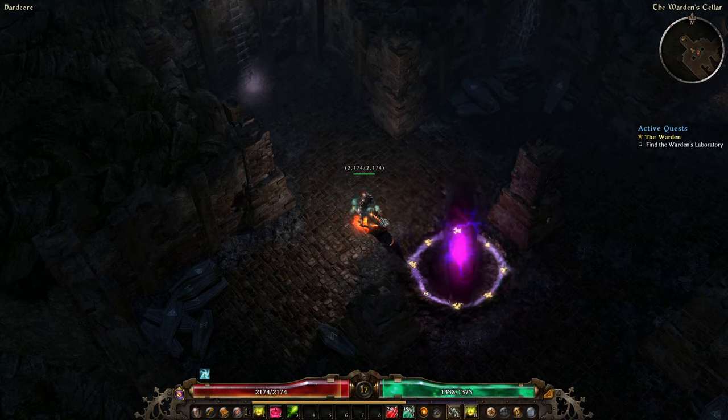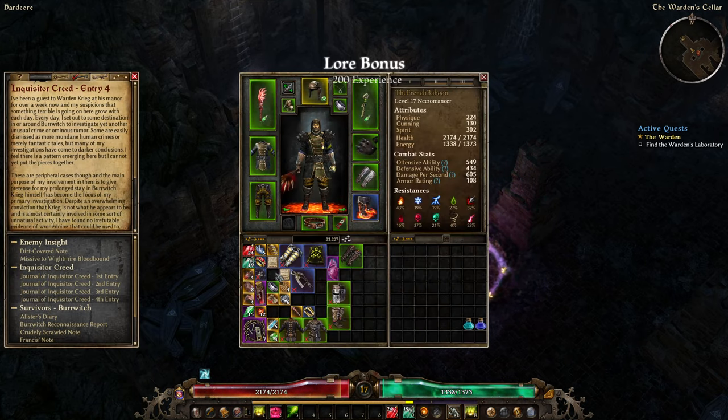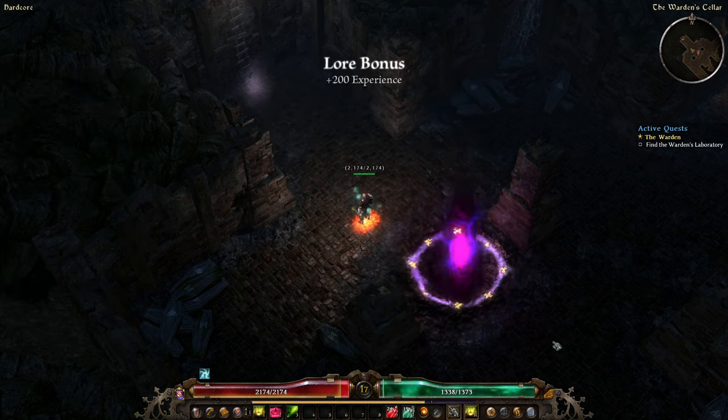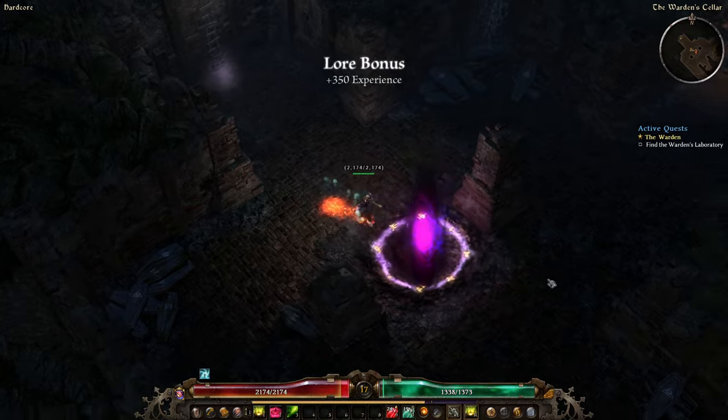Today it's going to be very simple: we just want to finish the first act of the game and kill Warden Krieg. To do that we will first need to go deep into the Warden's cellar, then into the laboratory. Along the way we will try to find a shrine and an exalted stash.